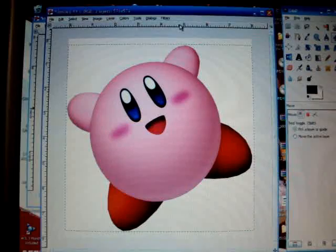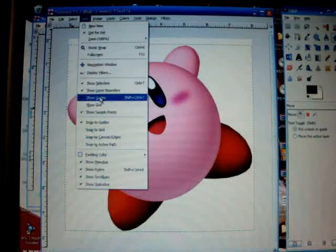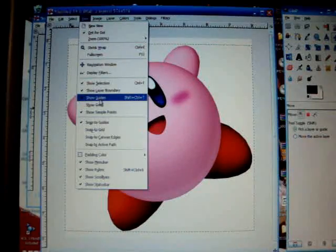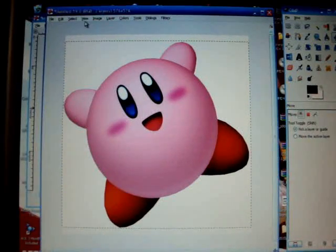The reason we made it 8 inches is because that's how MGO is. Grab your ruler - if you don't know how to grab your ruler, you go to View and go to... show rulers. If you don't have rulers, click that.